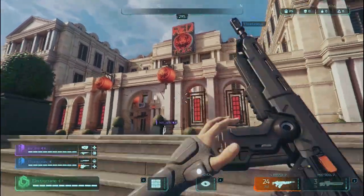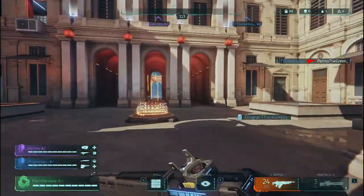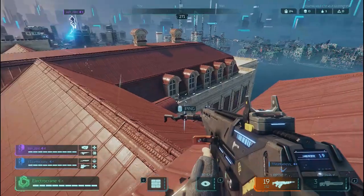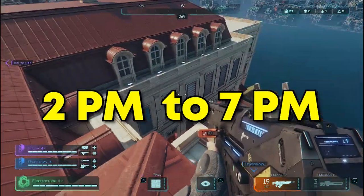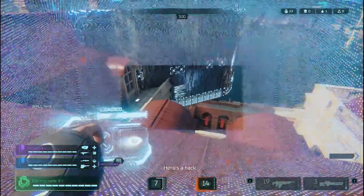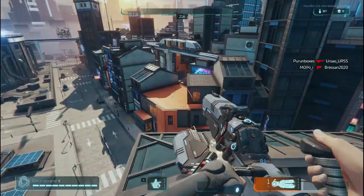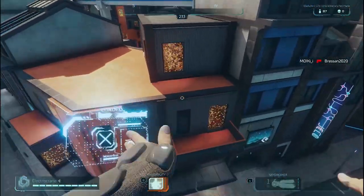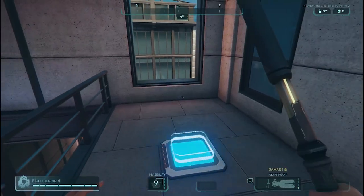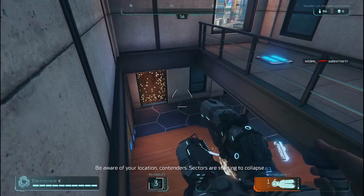For Indian users, the best time to use GeForce Now is from 2 PM to 7 PM IST, because that's nighttime in America, meaning fewer users on the servers and the least input lag. If you play story games, it doesn't matter as much, but in battle royale games input lag matters a lot. Either way, you can play this game on your old rig — that's a lot for me at least.